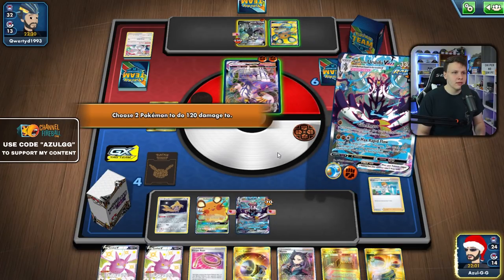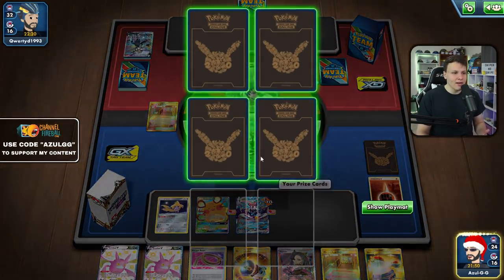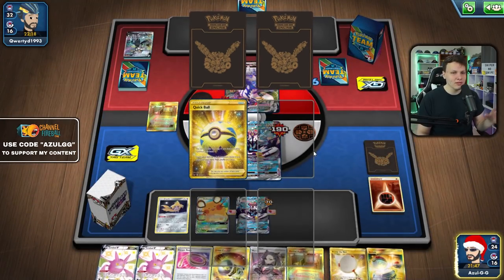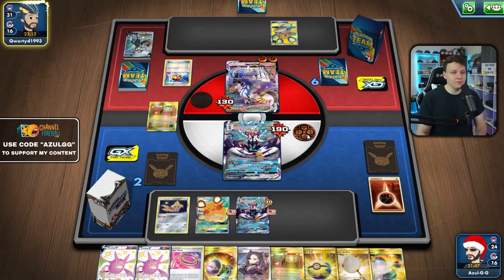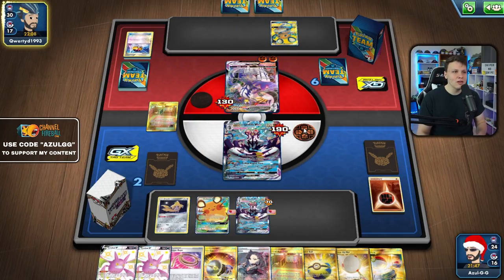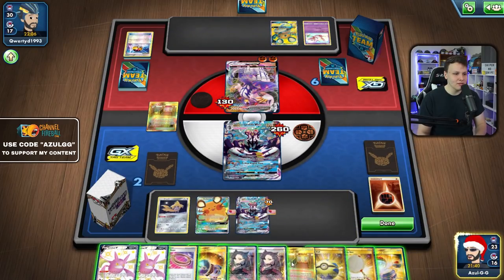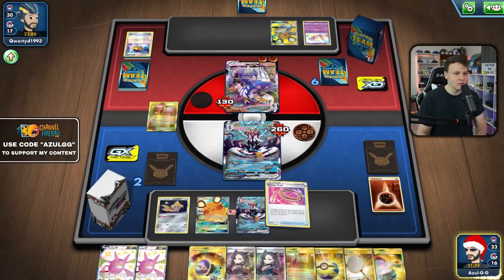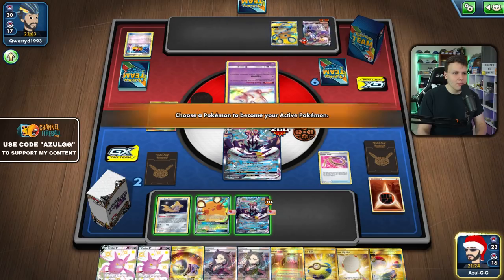If they don't heal it, we just get to use G-Max Rapid Flow again. If they don't VMAX it, we get the knockout and set up damage on the other one. They finally get off a G-Max Rapid Flow — we should just use G-Max Rapid Flow to take this out, then put damage on Dedenne. Max Rapid Flow on this Dedenne would make it pretty easy to knock out. We have three Nets left so we could get a triple net play.